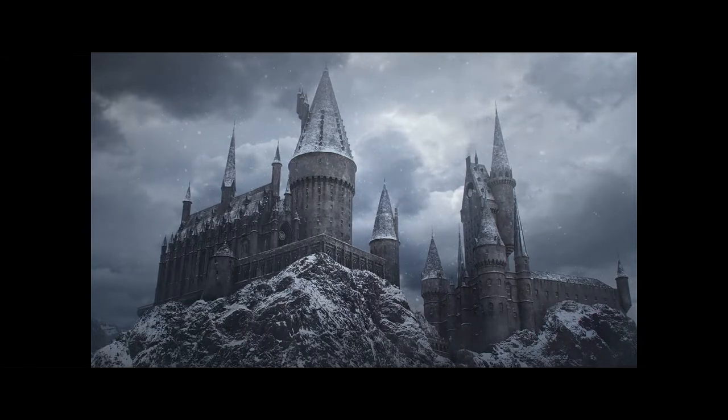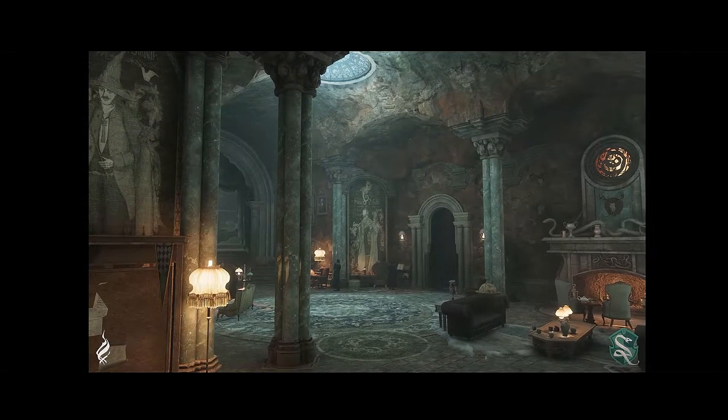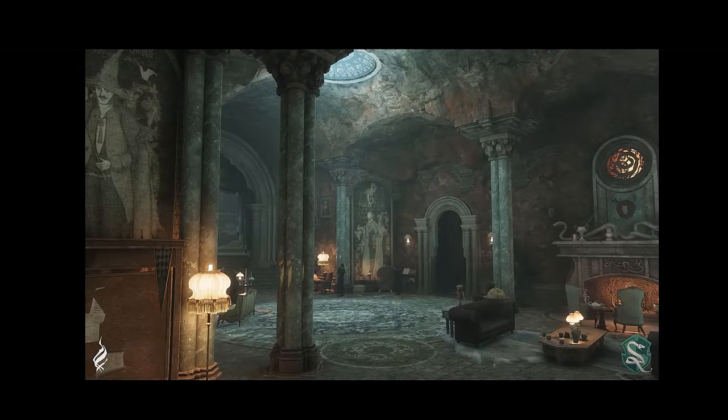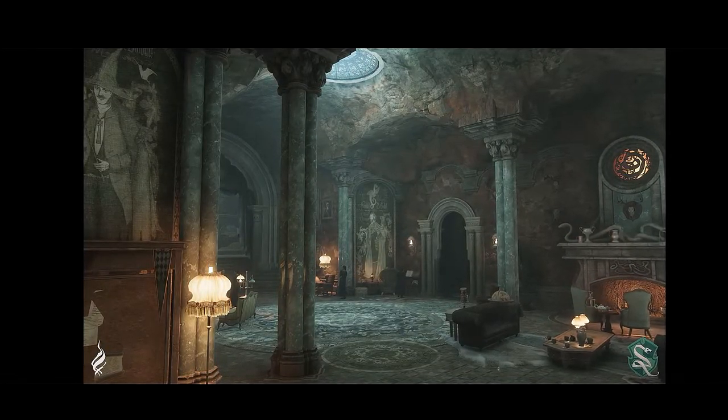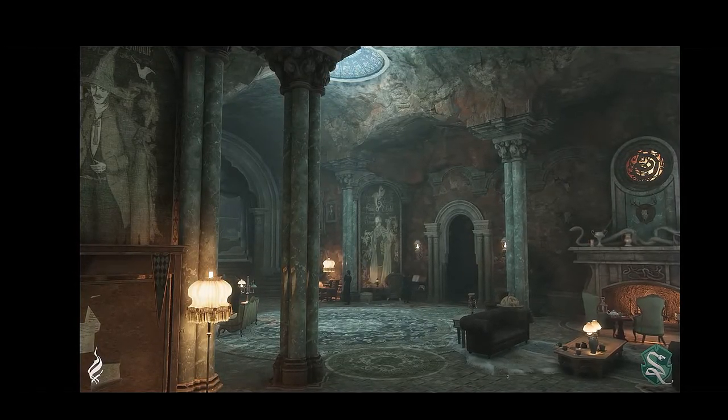Sem maiores delongas, bora pro vídeo. Entramos no covil da serpente prateada, a casa da Sonserina no castelo de Hogwarts. A primeira imagem é, de cara, um choque completo. Eu jamais esperaria algo assim. Impossível não se sentir intimidado pelo hall de entrada, pela sala comunal da casa. É um covil, literalmente.